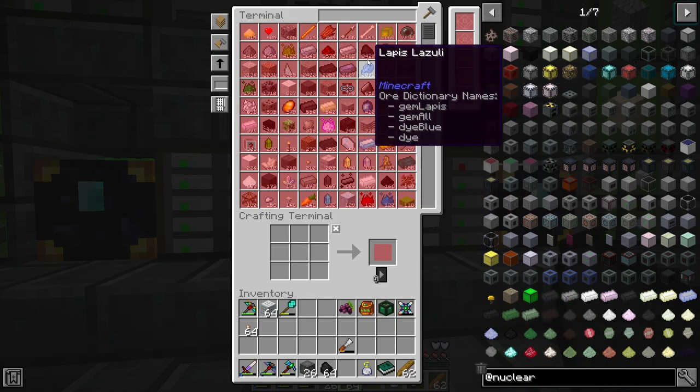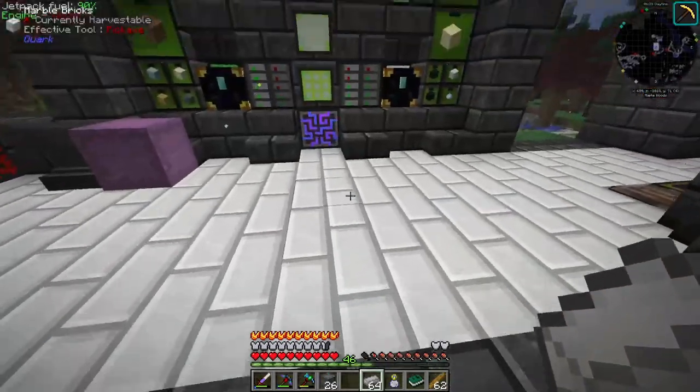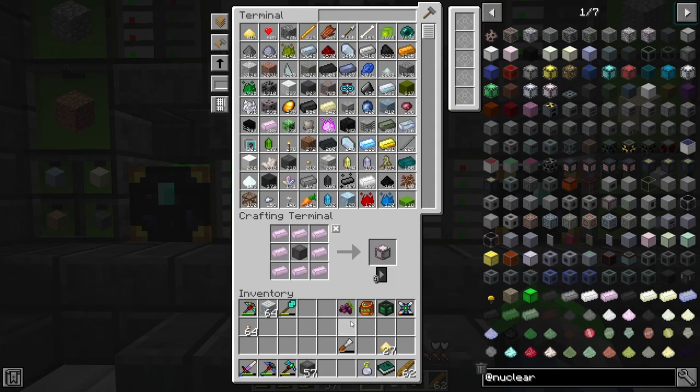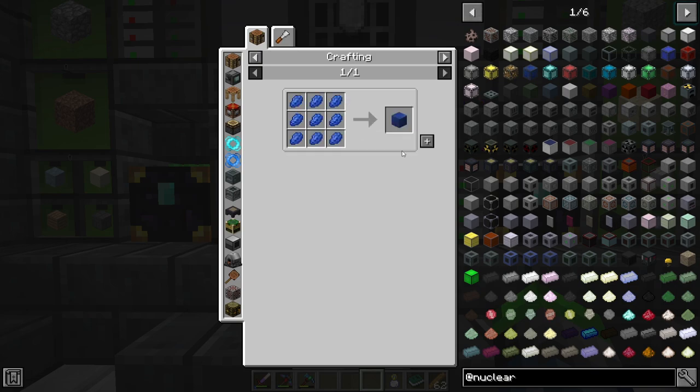Got a full stack of steel now. Let's make some more empty coolers — we have a total of 58. The reactor plan says we need 24 magnesium coolers, so we'll get exactly 24. We also need some lapis coolers, which is easy because we have a ton of lapis — we need 28 of those.